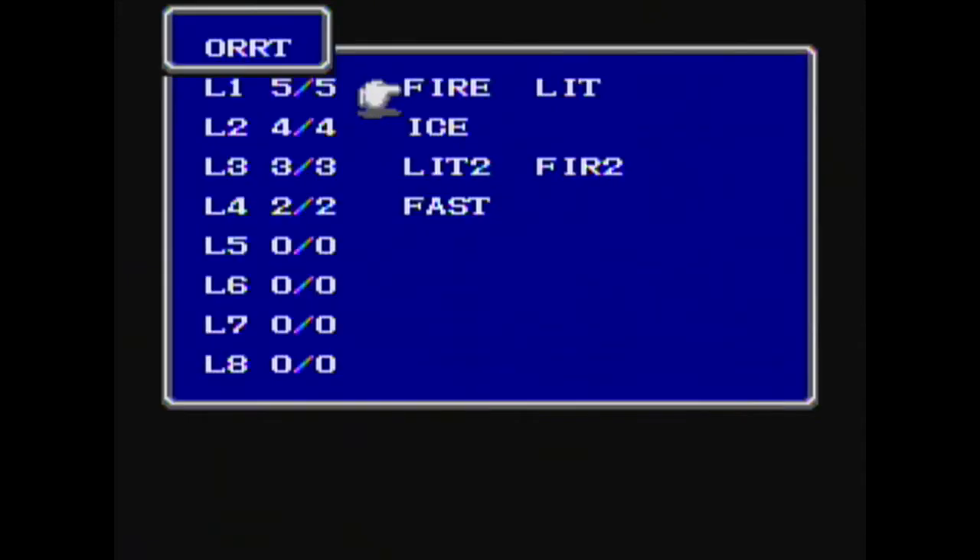For magic, for Oort, we have Fire and Lightning, Ice, Lightning 2, Fire 2, and Fast for his level 4 spell.